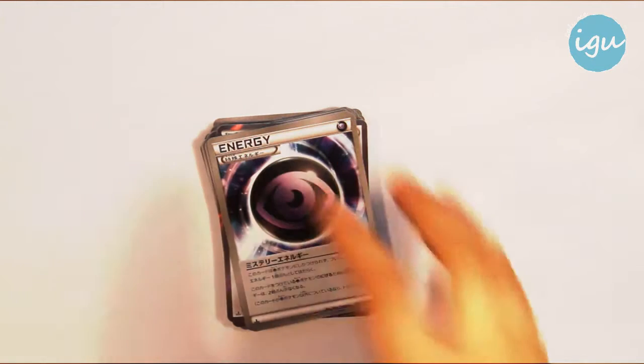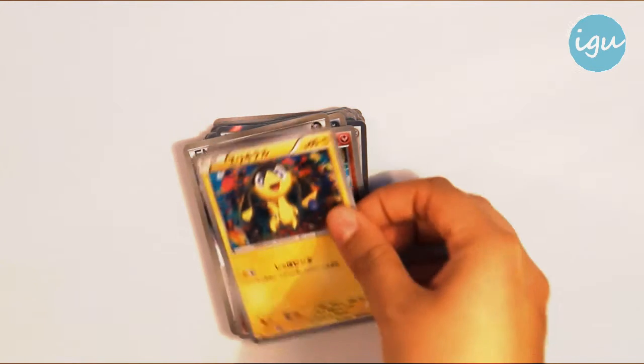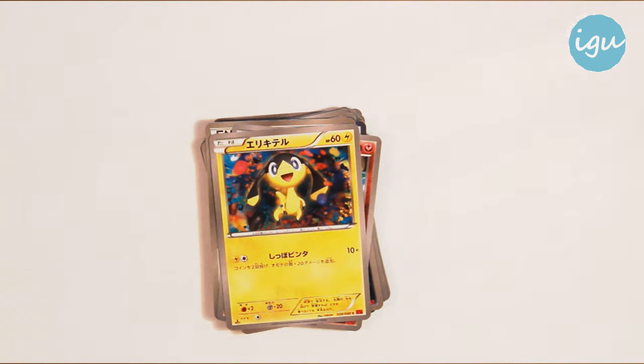Okay, we have another card. It's Swirlix, which I also really like because of the fluffy bubbly background, which is a bit trippy. And the most derpy face you can get - it's even derpier than dragon eye. Helioptile, with kind of the same art style. I really like this - it's colorful, it's cute.